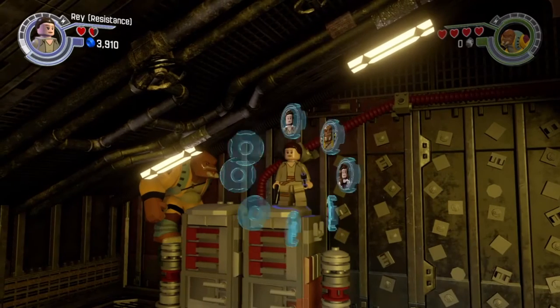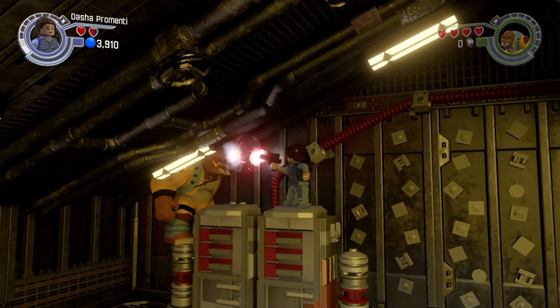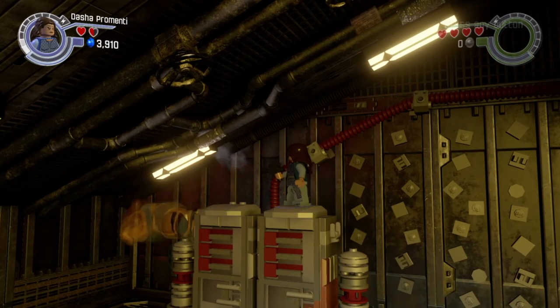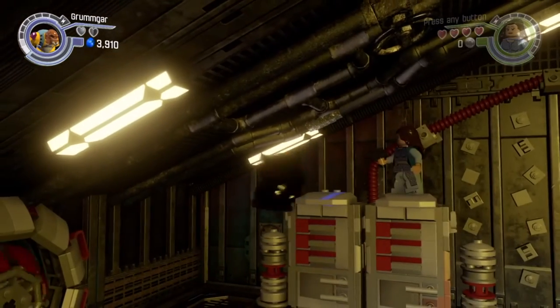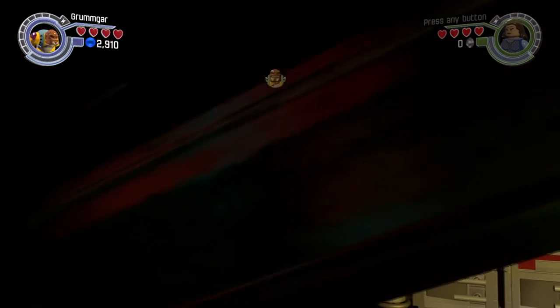Now choose a character that has a gun — doesn't matter who as long as they have a gun. Now blast the big guy until he dies. Once he dies, he should spawn halfway into the ceiling. Now switch back to the big guy and just hop over and land on this barrier.